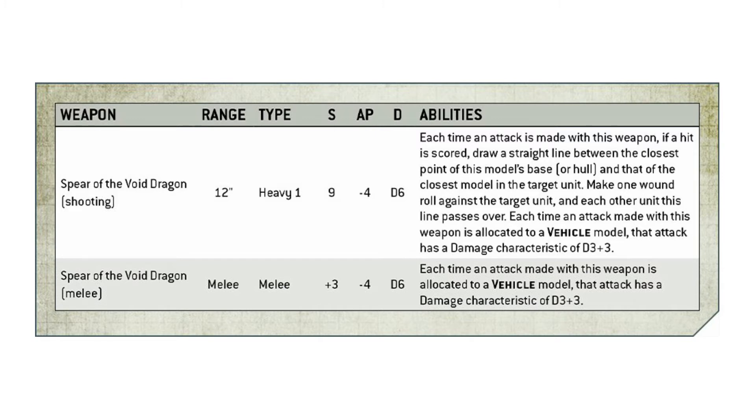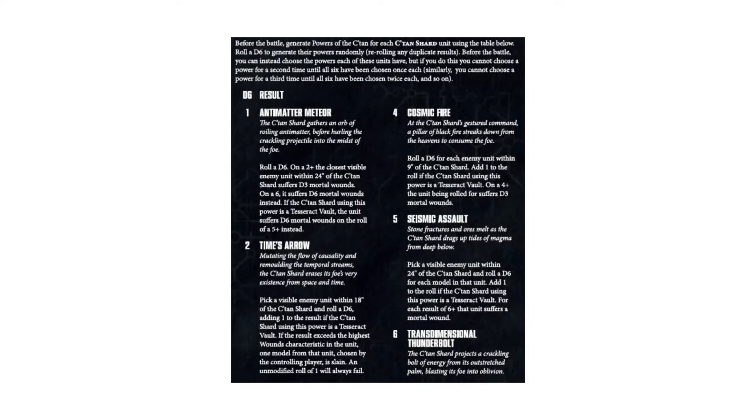In close combat, the Spear of the Void Dragon also has a strength of 9, minus 4 AP and D6 damage, and gets the same benefit when fighting against vehicles. It doesn't have any multi-hitting ability, but you already have 5 attacks, so if you are fighting vehicles or elite units you can rest assured you're going to be doing a lot of damage. These weapons are very effective and they will combine with any existing rules for the C'tan, such as the powers we know they had in the past couple of Codex books.